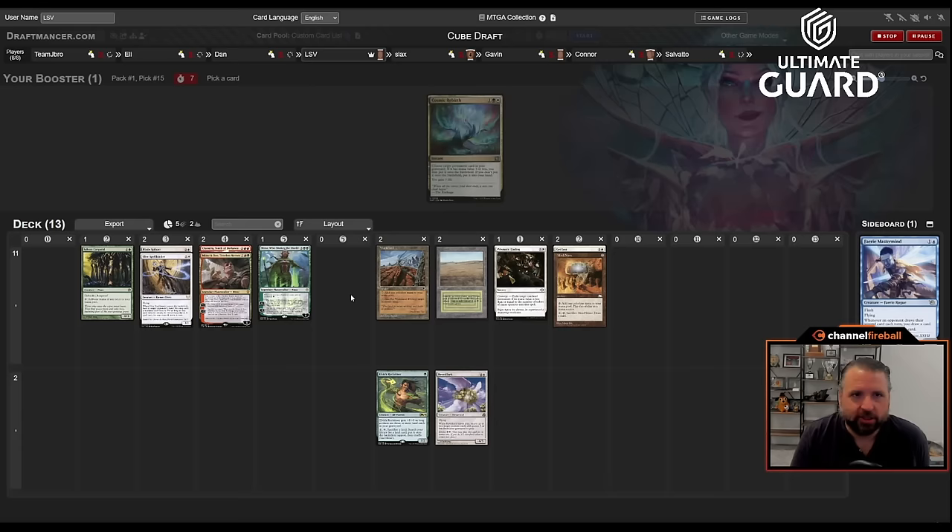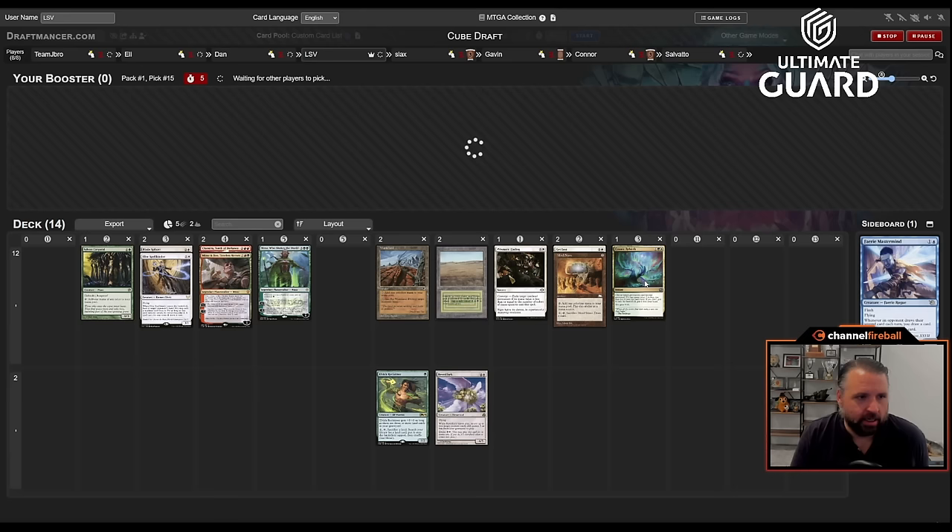Blade Splicer came back — that's nice. Take that over Wall of Omens, Lark, and Goblin Guide. Oh, last pick Cosmic Rebirth — that could actually make the cut now that I have Blade Splicer and Elite Spellbinder. Getting to spend three mana to put those directly into play and gain three life is just not that bad. We got a decent pack one; really could use some good acceleration — a Mox, Sol Ring, or Mana Crypt would be crazy.